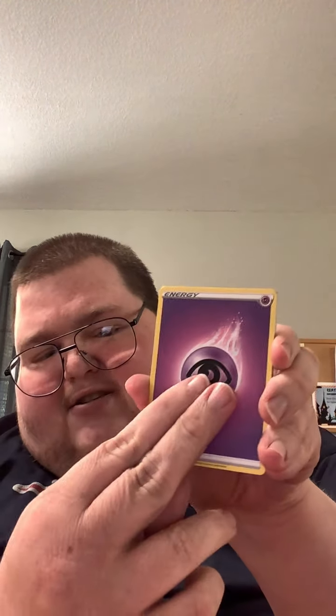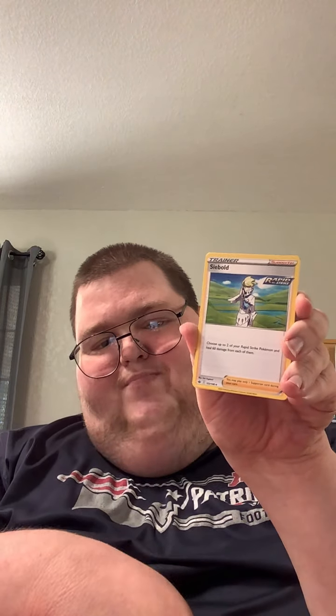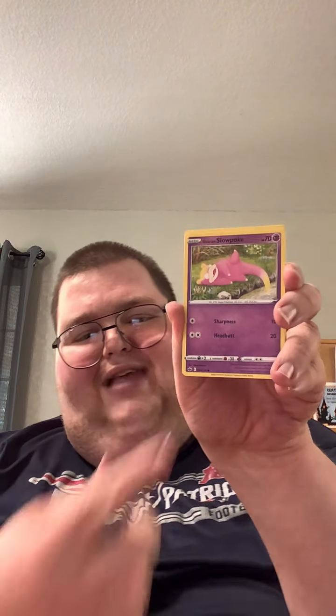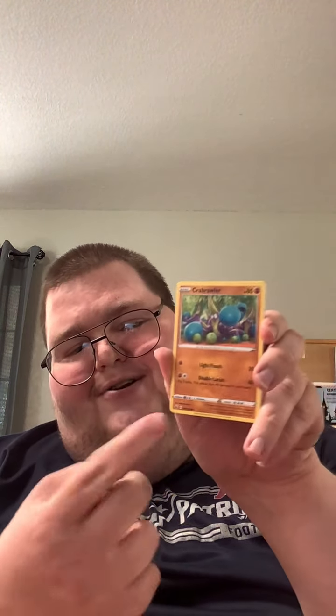It looks like we're starting off with a Psychic Energy. Look at that — we got Seabold, one of the Elite Four from Pokemon X and Y. There is a Lairon. Looks like we got the Expedition Uniform from the Crown Tundra — that's cool. And it looks like we got Galarian Slowpoke. I actually like the new Galarian Slowpoke, that's pretty cool.